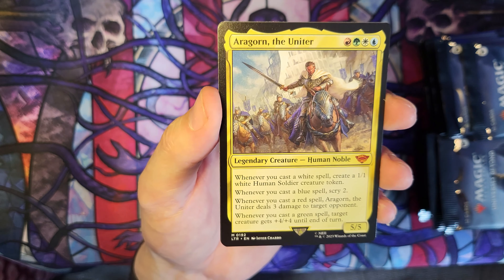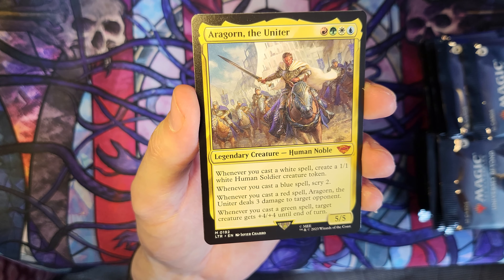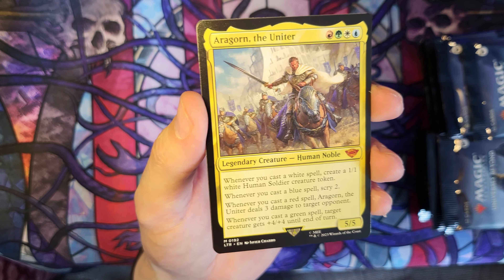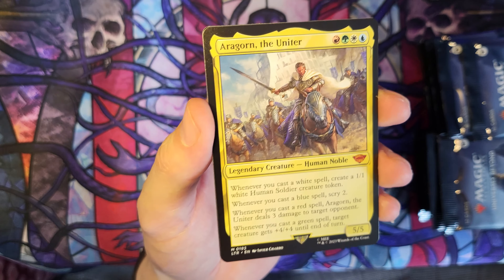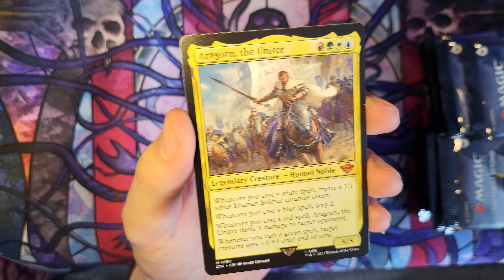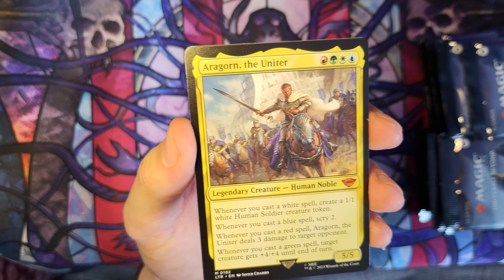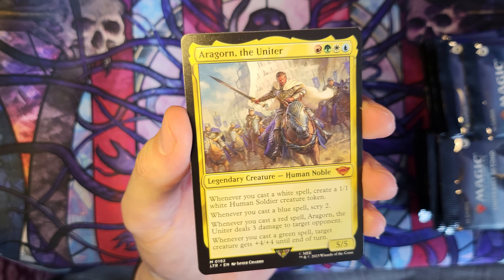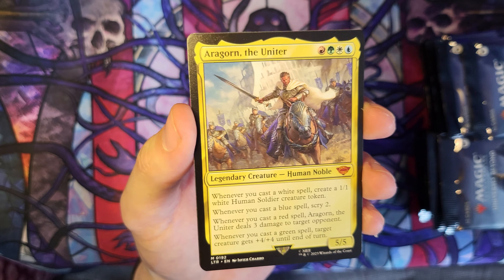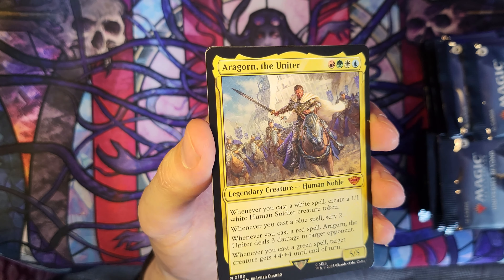Let me read him out for those who haven't got it. He's four colours — everything but black. Whenever you cast a white spell, create a 1/1 white human soldier creature token. Whenever you cast a blue spell, scry 2. Whenever you cast a red spell, Aragorn deals 3 damage to target opponent. Whenever you cast a green spell, target creature gets +4/+4. And if you cast a multicolour spell — say white, blue and red — you get all three triggers. A 4-mana 5/5 with all those abilities. That is fantastic.